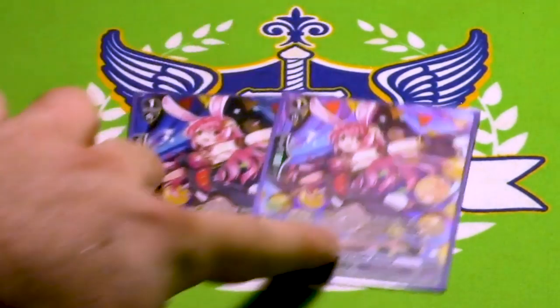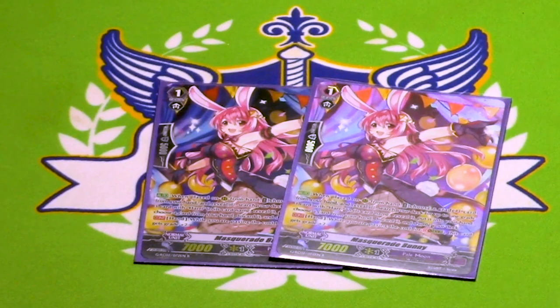Two copies of the Stride Fodder. There may be ten Grade 3s in the deck, but you still stride for stuff. If you go into the Progenitor Dragon, this becomes Discard Fodder for Perfect Guards, or if you Soul Charge it, it becomes Soul Blast Fodder. Pretty simple.